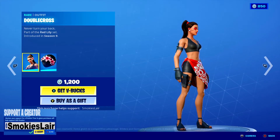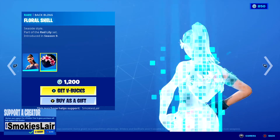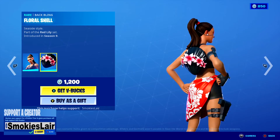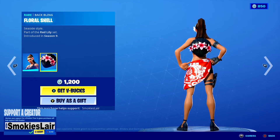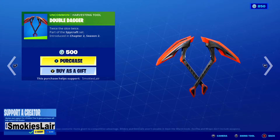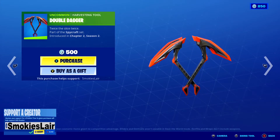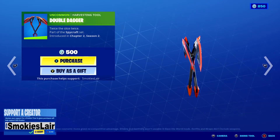After this guys we're moving on along because hey, Double Cross is up in here. She's all right — she was a little basic, I love the spy look and everything, but the back bling was just so simplistic. After this guys, we're moving on along to the Double Dagger. This thing's kind of cool man, looks like a snake — you know, what a snake bite. Let's see what they sound like. Nice.